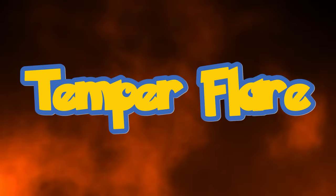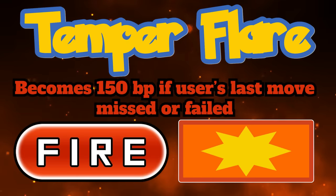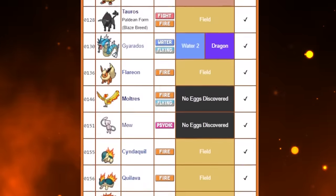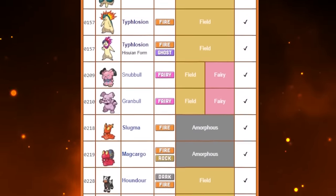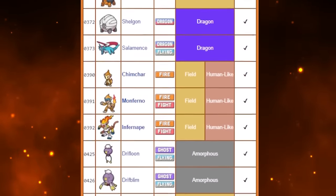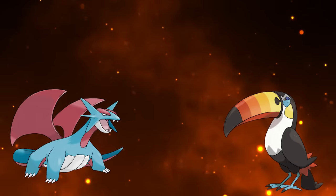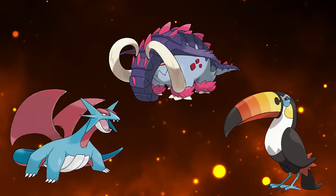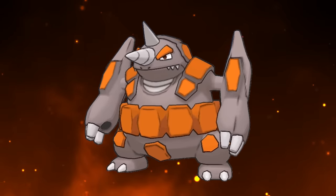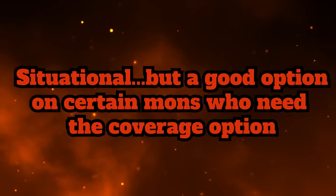Temper Flare is a new fire type move that has the same properties as Stomping Tantrum — 75 base power and physical, which can double to 150 base power if the user's last move failed. To me this seems like it's going to be a mediocre move like Stomping Tantrum is. It's the same power as Fire Punch without the burn chance, and the physical fire types who get this move would have access to a way stronger move like Flare Blitz. Where I think this move might see some play is as a decently strong coverage option on some non-fire types like Gyarados and Klawf who don't have physical fire type coverage. Mons like Toucannon, Salamence, and Great Tusk would prefer this over Flame Charge and Fire Fang as a stronger and more accurate option. A mon like Rhyperior could capitalize on missing a Stone Edge or having a ground immune mon blocking its Earthquake by using this move at 150 base power. It's situational but you will see this move every now and then — likely more in singles lower tiers than doubles.